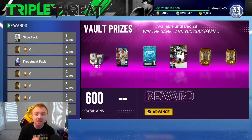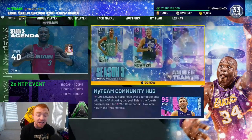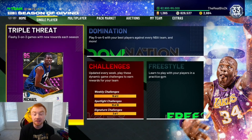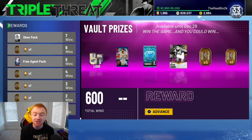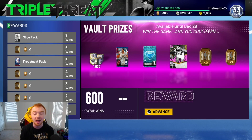You guys know how much I feel about Triple Threat offline. I get that it's boring, but the rewards are really good for Triple Threat offline. And especially today there is an event going on where it says earn two times the MT when you open the vault, which is honestly pretty good because I opened it a few times and got 2,000 MT each time. There's also the draft pack, which you can pull pink diamonds out of, and the diamond consumable pack, which is pretty good. And then you obviously have the pink diamond Embry — whatever you want to call him.